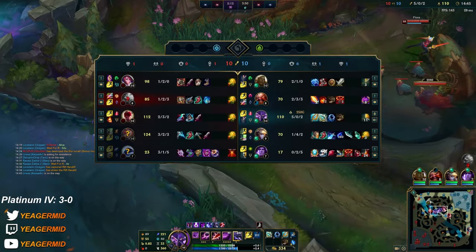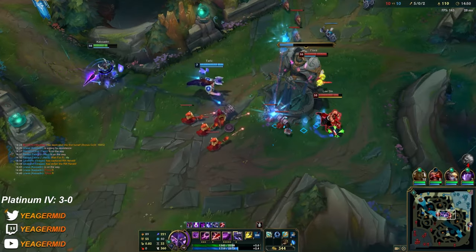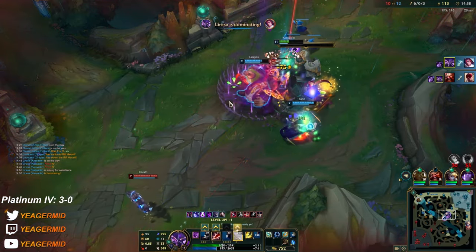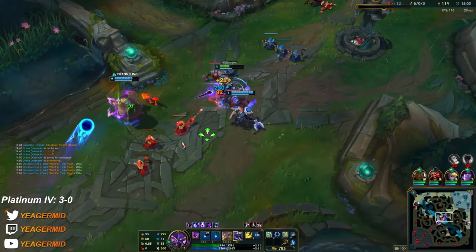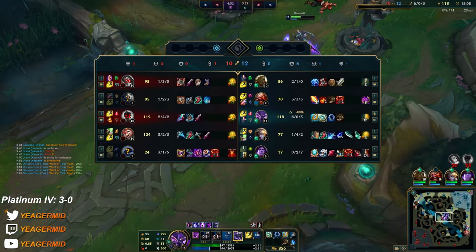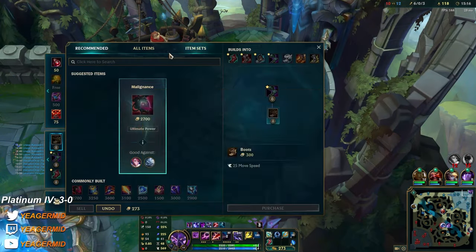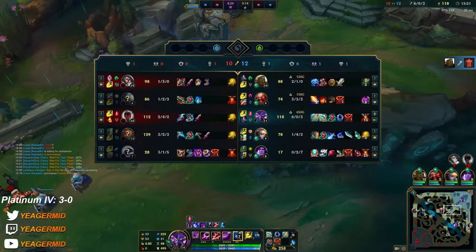I go and protect the tower — no ultimate on the Fiora so that should help Lillia a lot. Lillia is actually insane against Lee Sin as well as Volibear, because Lillia shines against champions who have to jump in to melee range in order to deal damage. Alright, we got level 11.